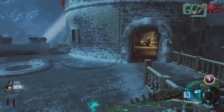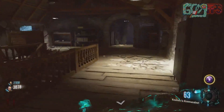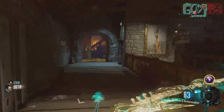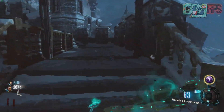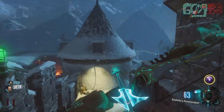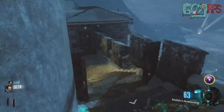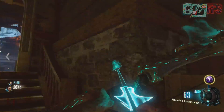Hey, what's up soldiers, my name is GregFPS, welcome back to another Call of Duty Black Ops 3 Zombies Der Eisendrache video. Today I'm going to be showing you guys how to get a free Gobble Gum on Der Eisendrache. It's actually pretty easy to do, and if you're already planning on doing the Easter egg, it actually involves one of the steps in order to do it from the get-go.